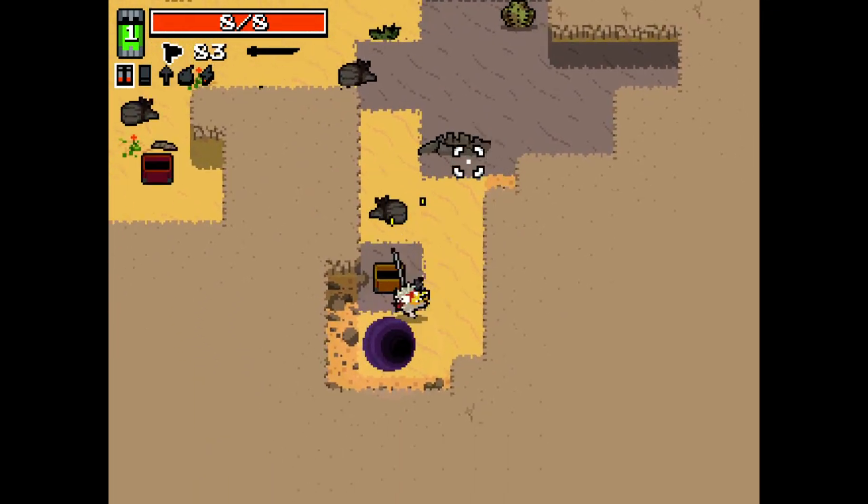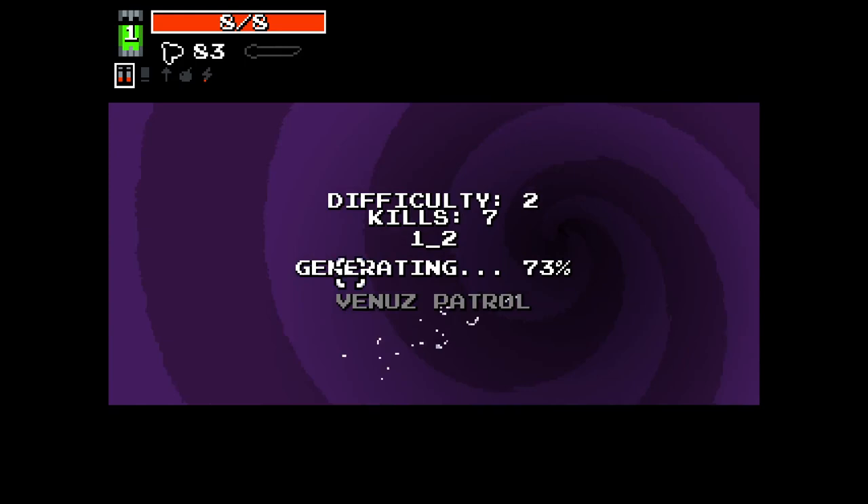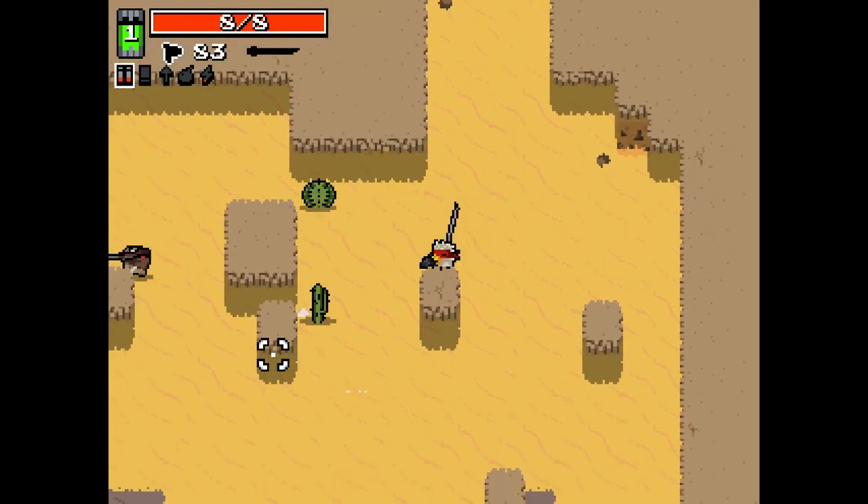We'll try and go for some Vulture stuff — not Vulture, I mean the Savannah flaw. We'll do a regular run first though.